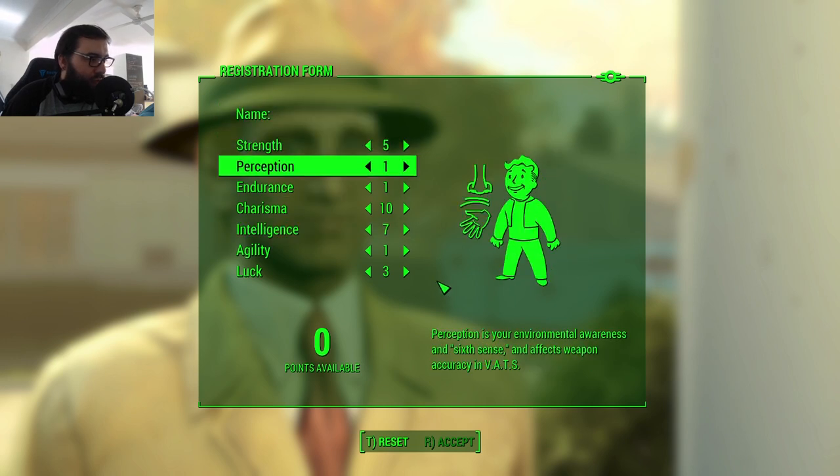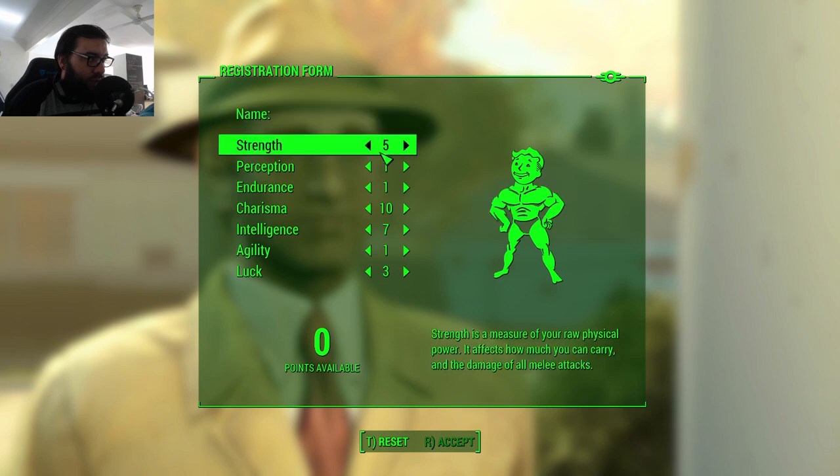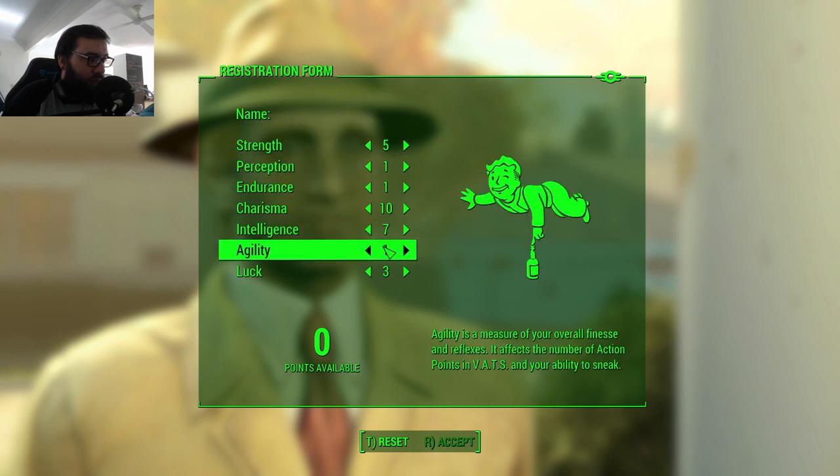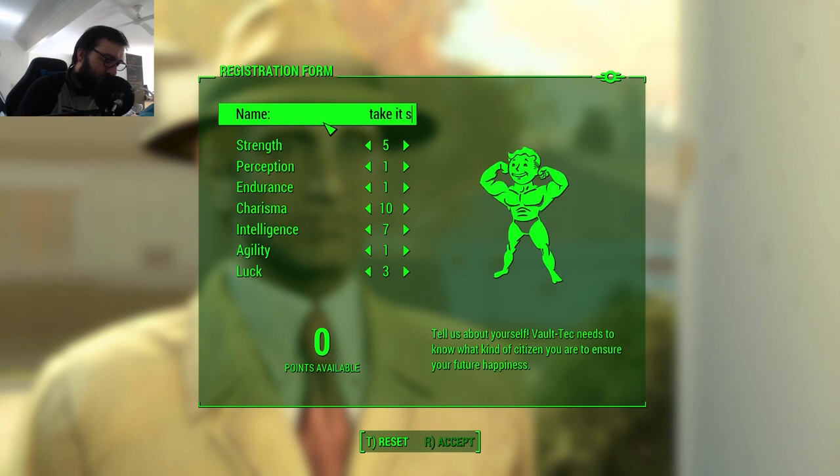There's no actual build in mind — it's literally just get to the end of the game. So with ten Charisma we can pass every single speech check. We can get our companions to do a lot of the damage, use Strength to carry more stuff, and seven Intelligence for more experience points. We're just going to call this 'Take It Slow.'